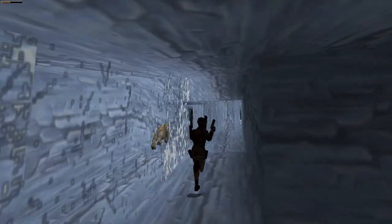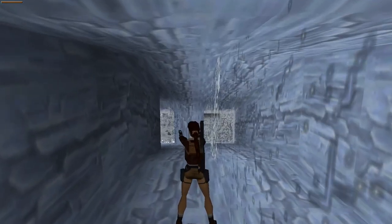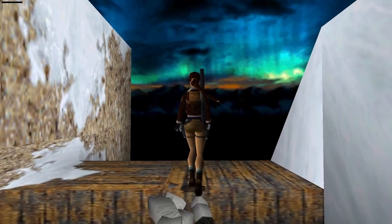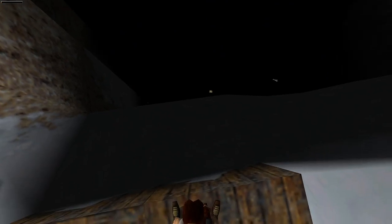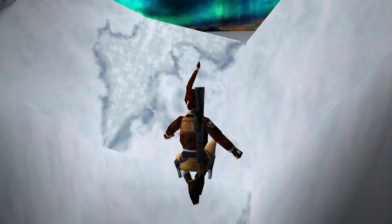Visually, this is one of the most interesting levels in the series. Getting the Uzis is cryptic as hell. We can see them way down there, but there seems to be no way down. But why are there items if we can't get to them? Turns out we can — it's just very difficult.